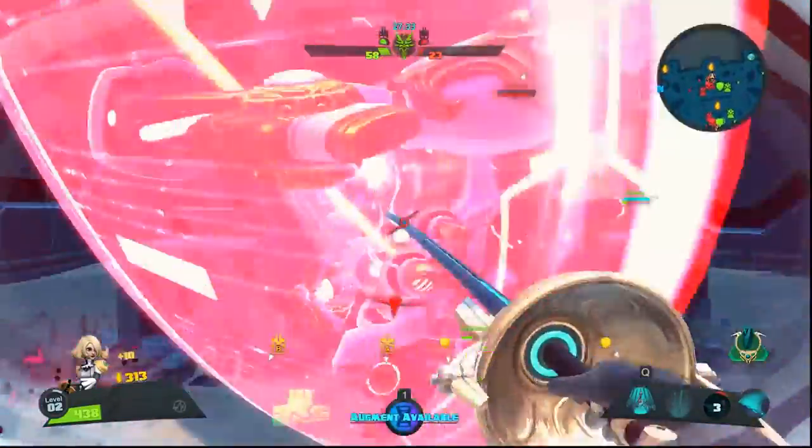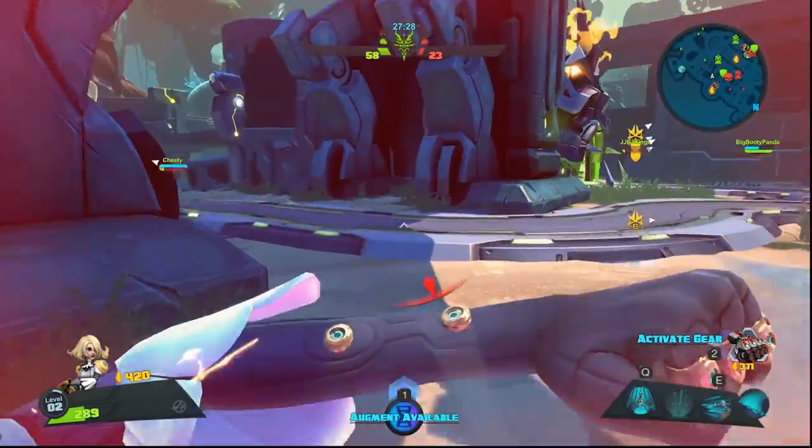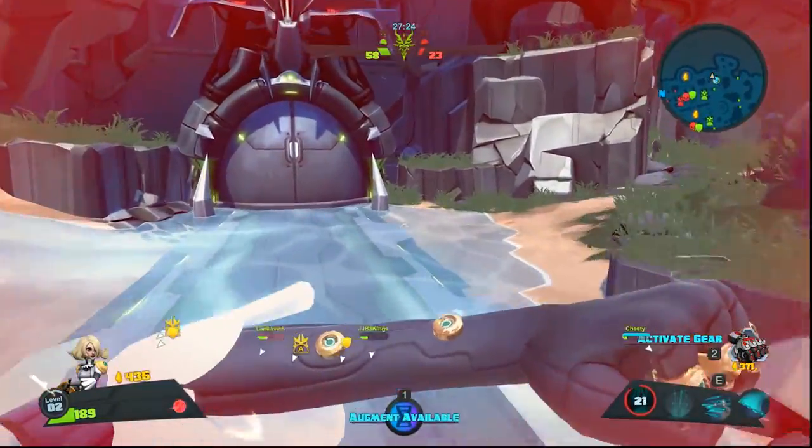Unfortunately I don't have enough currency to build the turret, which would help me take out Isaac, and my HP is dropping, so I'm running and getting out of there — it's not worth dying. There's Phase Gate again saving me — using it defensively instead of offensively.